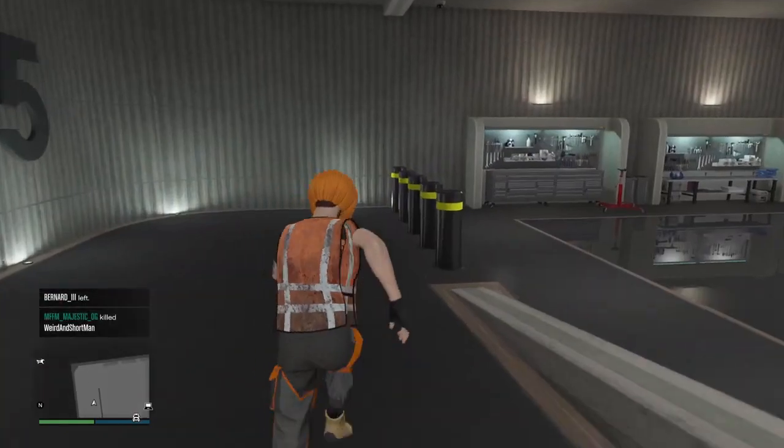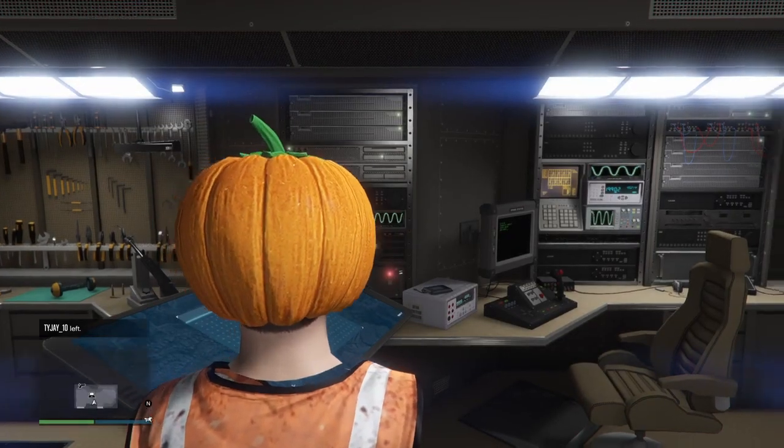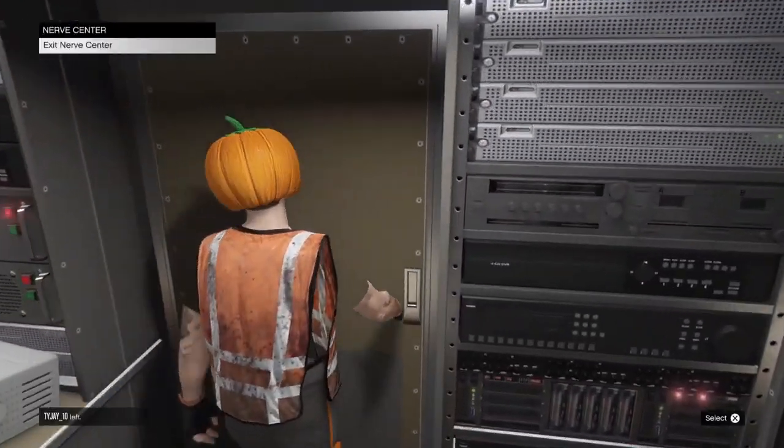Go ahead and make your way over to your nightclub in the terabyte garage. Go ahead and walk inside of your terabyte. Now once inside the terabyte, you want to turn directly around and make your way to the entrance.